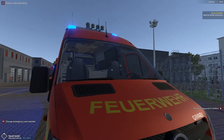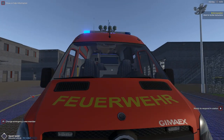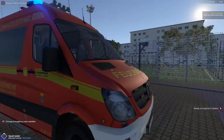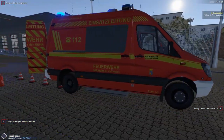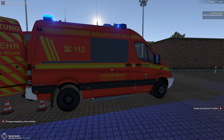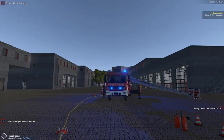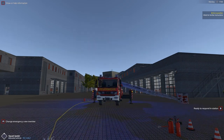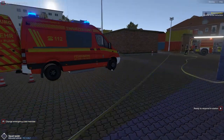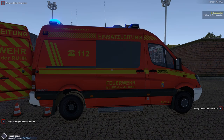We can look inside and see there are certain amenities to keep the command going on scene. There are a couple of different computers in there, which connects them — especially since, in real life, this is one of Germany's most modern dispatch centers. So this will definitely help you stay abreast of what's going on at the scene.